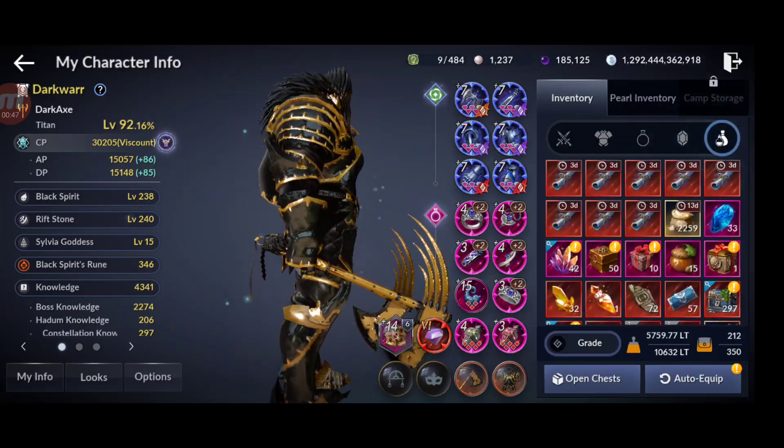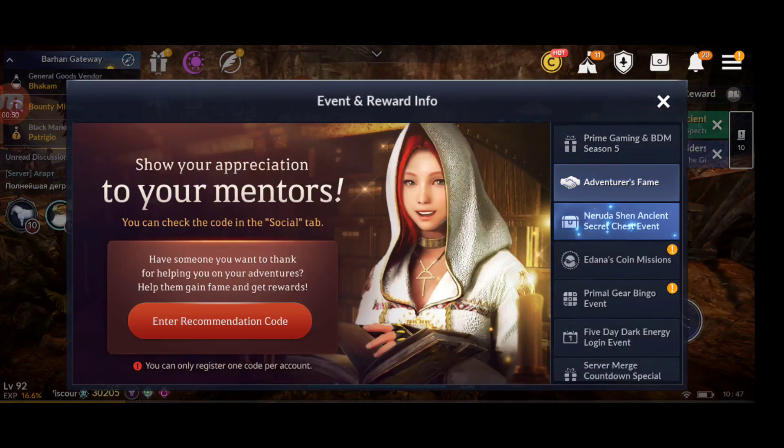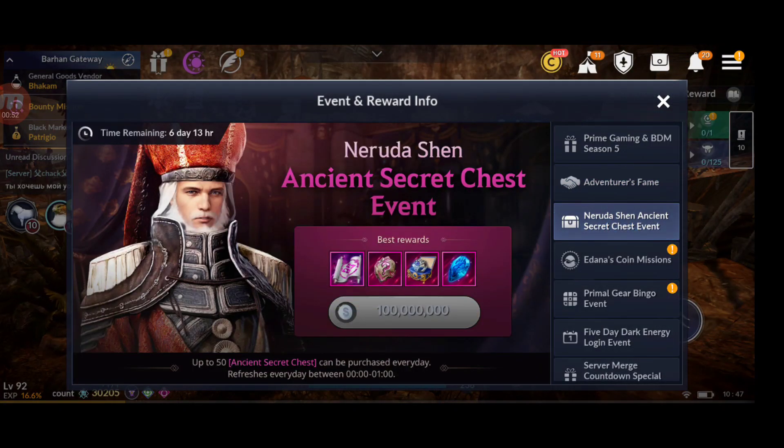For example, with the current event, you need to buy 50 chests per day. Each chest costs 100 million, so per day you spend 5 billion, and in one week that's 35 billion. Events sometimes require spending a lot of silver.